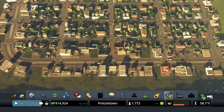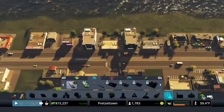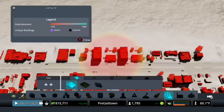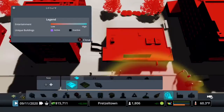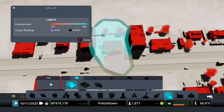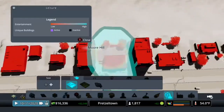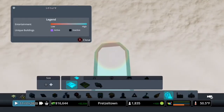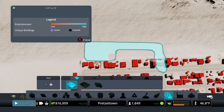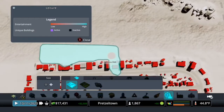They really want industrial stuff, don't they? We'll deal with that later. Because right now what I want is a park. So we'll do a small area right here. So that place is going to go, and then we'll just extend the park all the way along the shoreline.